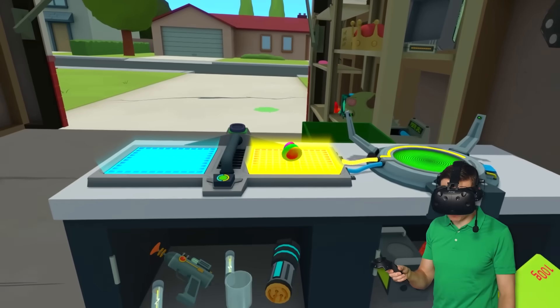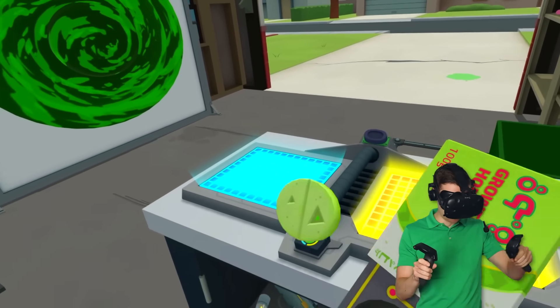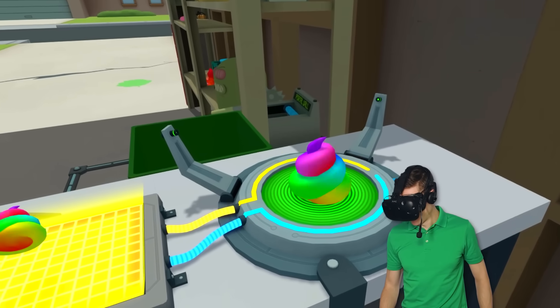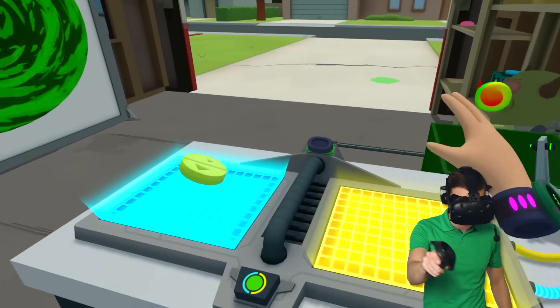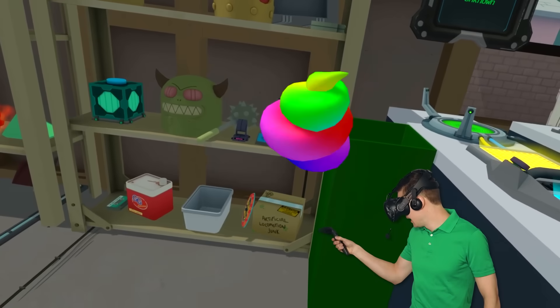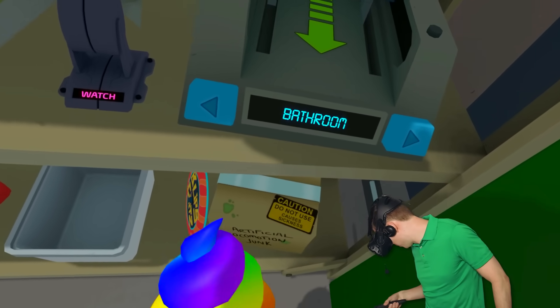We gotta make it a little bit bigger though. Because the secret portal, it's not gonna come easy, you know. So we're gonna make it bigger with a growth hormone. Just like that. Awesome. And now if I throw this into the secret portal, something should happen in the bathroom.